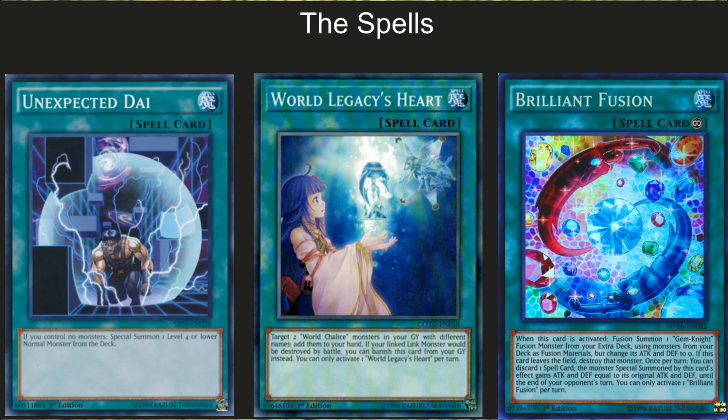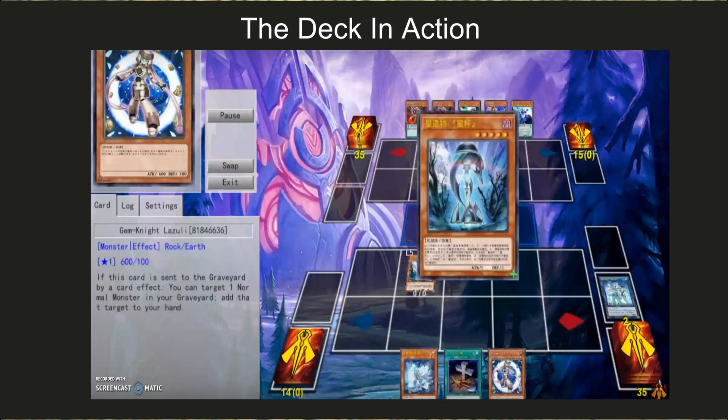This deck runs a grand load of spells. Unexpected Dai — if you control no monsters, special summon one level four or lower normal monster from the deck, which lets you bring out the normal monsters shown earlier. World Legacy's Heart — target two World Chalice monsters in your graveyard with different names and add them to your hand; if your linked monster would be destroyed by battle, you can banish this card from your graveyard instead, providing more protection and hand advantage. Then Brilliant Fusion — because it goes with everything. Running Seraphinite gives you extra normal summons, allowing the deck to go off. Almost every version of the deck currently runs three copies until this card gets banned or hits the semi-limited list.